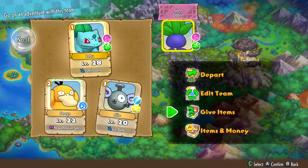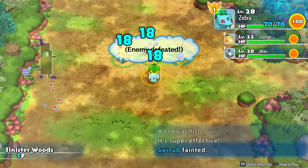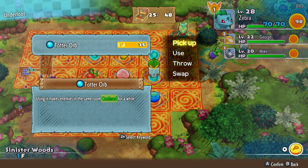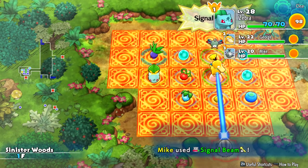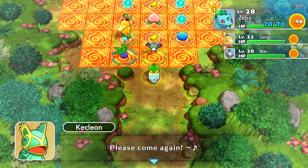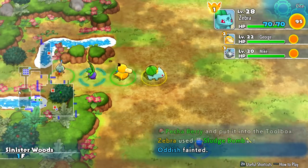We enter Sinister Woods. There's a big, heavily-stocked shop on the first floor. I check it out — there's a Petrify Orb, a Totter Orb that makes enemies confused, and a Slow Orb that reduces travel speed of all enemies in the same room. More battling is happening in the shop — the poor shopkeeper just wanted to sell something. That's Swinub! I don't think I need any of this, so we just leave. I'll try to pick up more items as we go — I'm sure we have to survive at least seven floors.